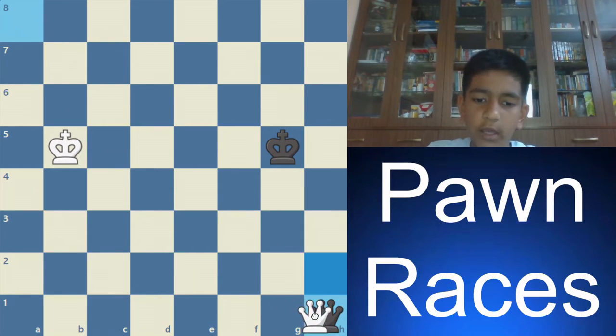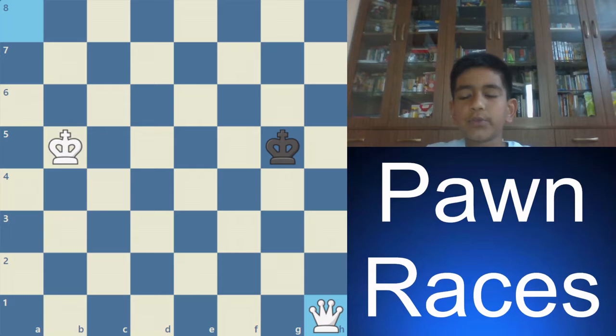Because if black tries to promote, white can take with check. So that's about the rook pawn principle.